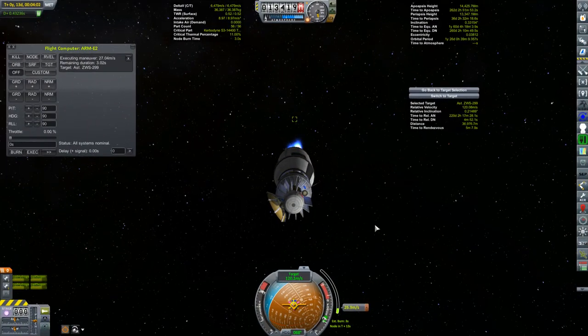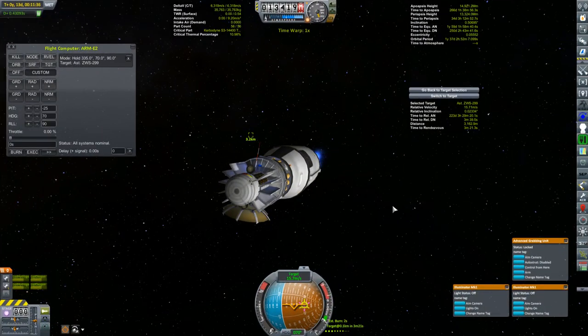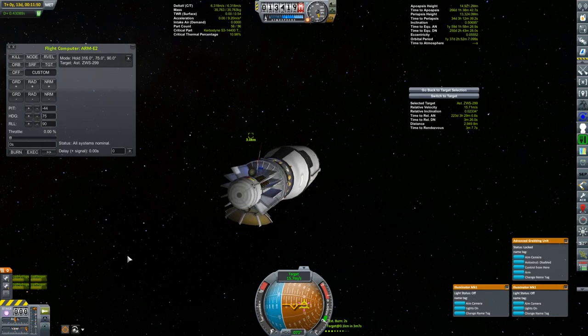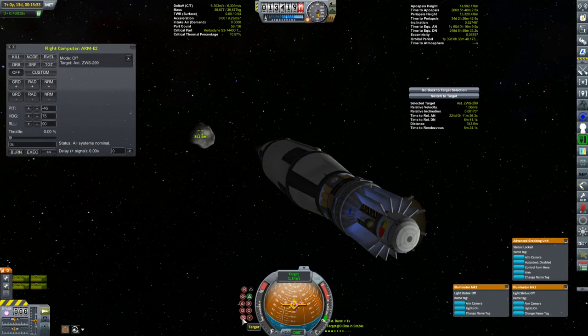I repeated the process one more time a little closer to get my relative velocity under 100 meters per second when I was just within 100 kilometers of the target. From here on in I did my burns manually, though I continued to use the flight computer to adjust my attitude. I just found putting in the numbers for pitch and heading easier than dealing with the light lag. Before long I was just a few hundred meters away and approaching at just a meter per second.